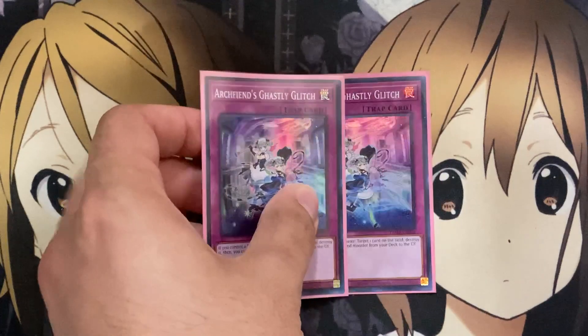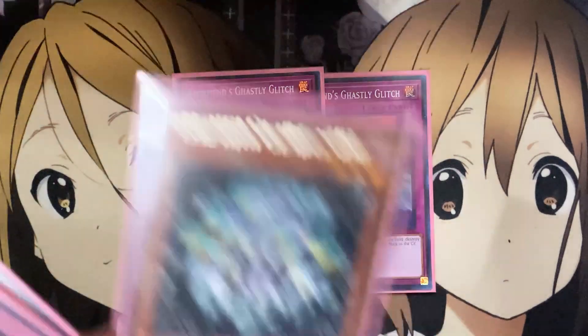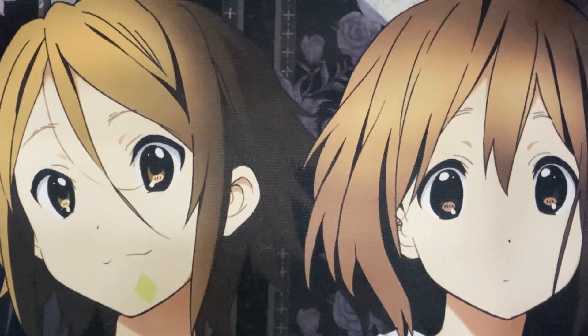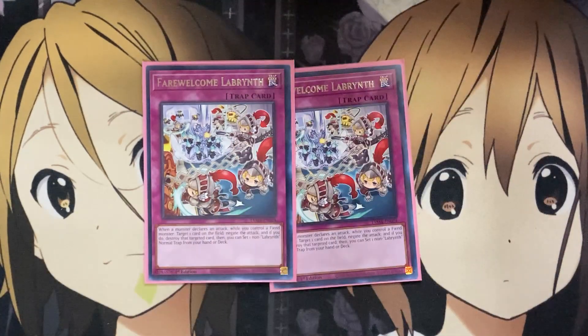I also run two Archfiend's Ghastly Glitch. If you control a Fiend monster, target one card on the field, destroy it, then you can send one Fiend monster from your deck to the graveyard. It's great for graveyard setup for recycle, whether it's Shang Draglier or your Stove Torby, and also for destroying an additional card on the field. I also run two Fair Welcome Labyrinth. When a monster declares an attack while you control a Fiend monster, target one card on the field, negate the attack, and if you do, destroy that targeted card, then you can set one non-Labyrinth normal trap from your hand or deck. This gives more additional setup for the many different normal traps in the deck.